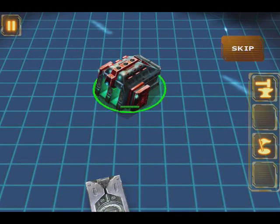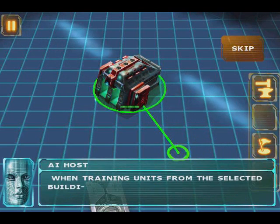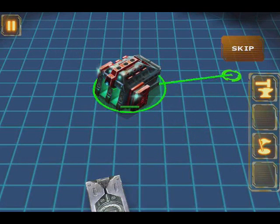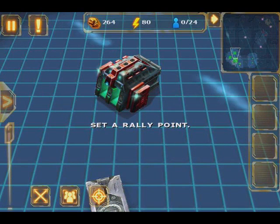Another useful technique is setting a rally point. Select a building and tap on the flag icon in the contextual menu. While the flag icon is highlighted, tap the screen to set a rally point. When training units from the selected building, they will gather at that rally point.